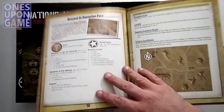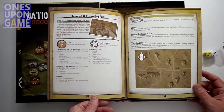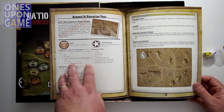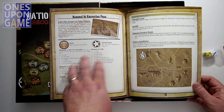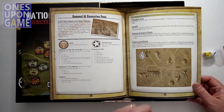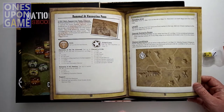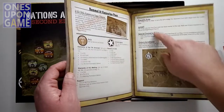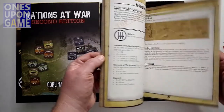For example, here's Rommel at the Kasserine Pass — it's going to be the Axis and Americans. It gives you the order of battle, the formations you're going to use, how to set up the map, what areas are playable — sometimes you use a subsection of the map — and any special scenario rules and victory conditions.